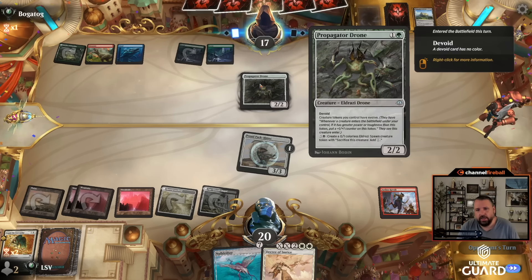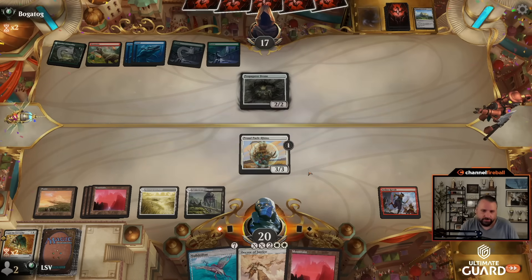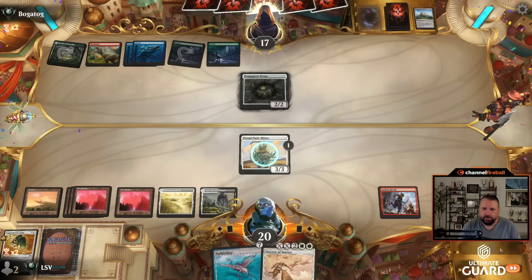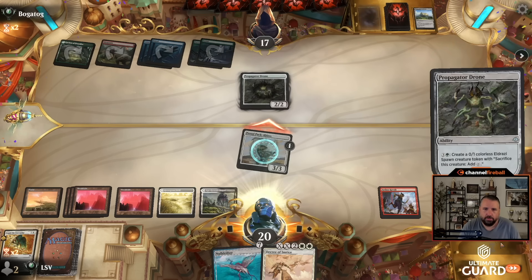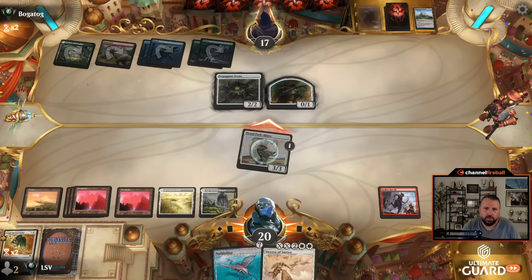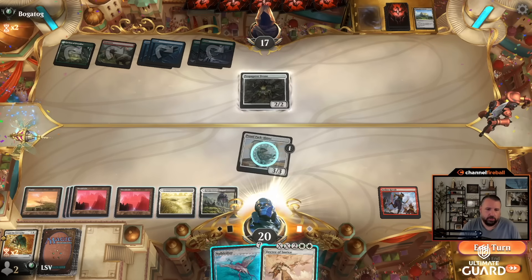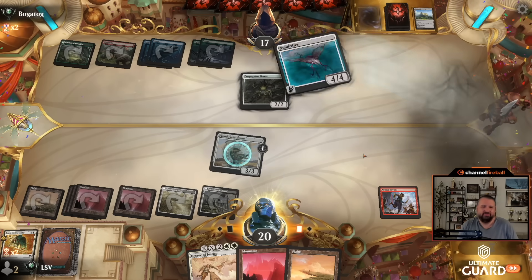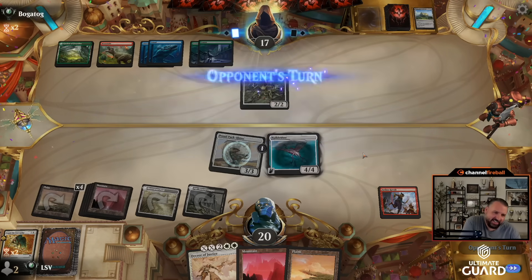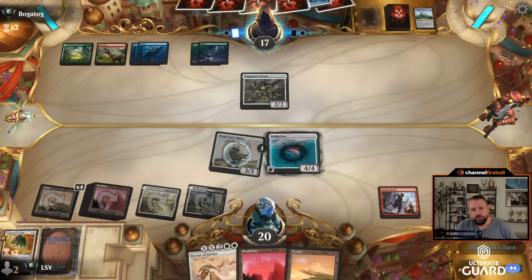Their tokens have evolved and they can make tokens by spending mana. I'll play my land and hit with the Rhino. They're making a token — they can't be blocking. That is deranged. I'll just draw two-for-one ramp. Let's cast Null Drifter, draw my two. There we go — next turn I might just make two Angels with the Decree.